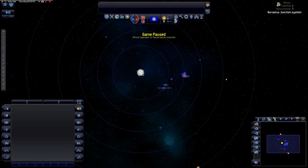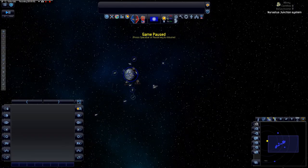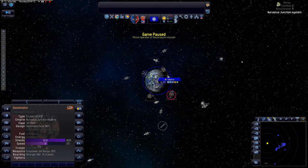Hello and welcome back to Distant Worlds. After reading a few comments, I'll be looking at my spaceport and redesigning it to make it more efficient, probably getting rid of a few construction yards. I was also thinking about how we're going to deal with the pirate problem — so let's start there.